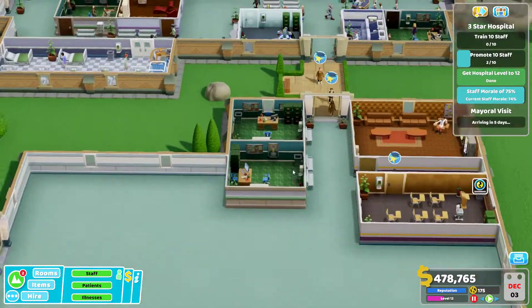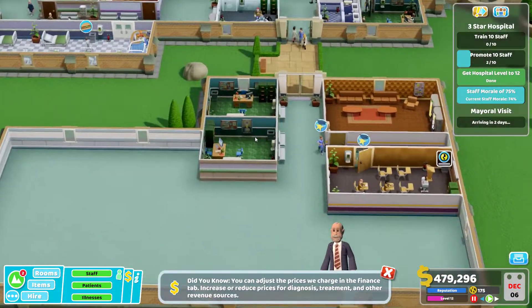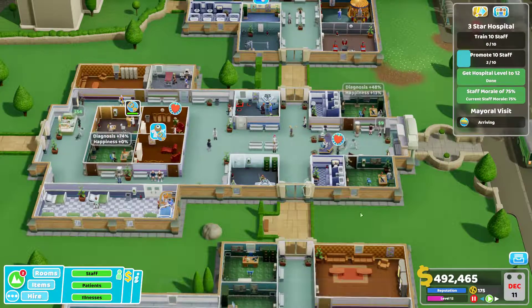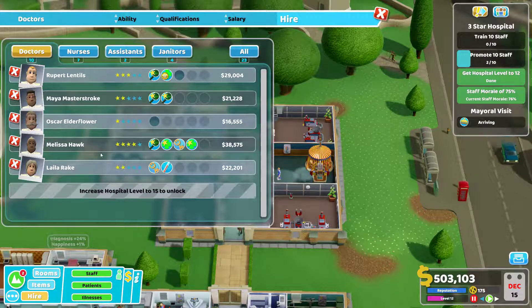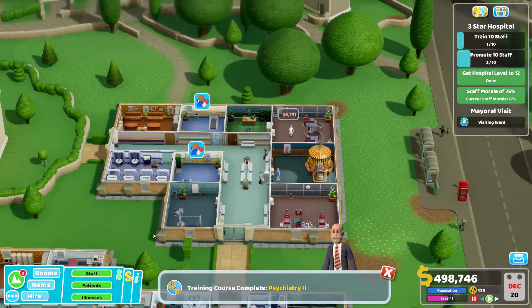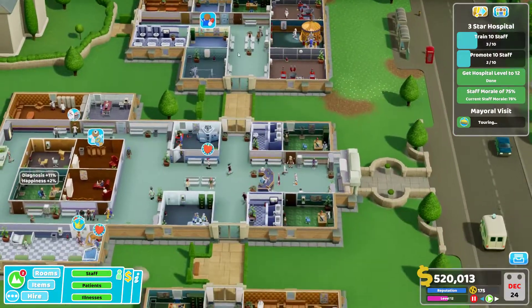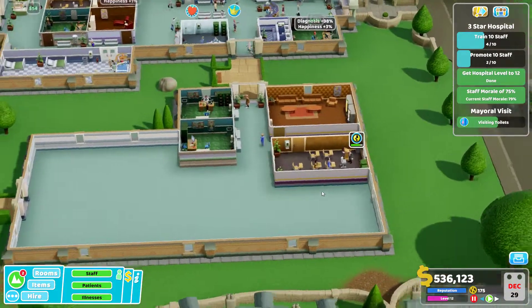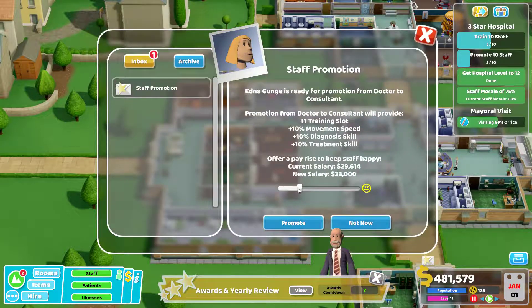That shouldn't take too long. She's doing Psychology Two so we should only have like two things to do. Queues might build up while they're training but that's okay — then it'll just be a case of waiting for promotions to come through. We have two Pans Labs now which we do need to hire staff for. Doctor — let's go for you so you can work in there. Go to staff, go to timetable — you want to work at just Pans Labs. They're both in there at the moment; it doesn't take too long. That gets loads of training done for loads of different staff.